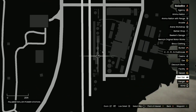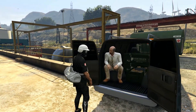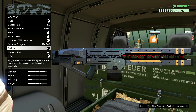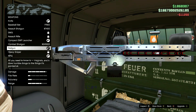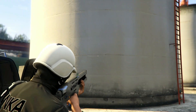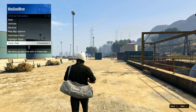Once you get close enough, an icon pops up. Press right on the d-pad, go to weapons, and scroll all the way down to find the rail gun. It's going for $730,000, but with my 18% discount it's around $596,000 — not bad. You can put a skin on it too; I'm going with the platinum tint. To get ammo, register as a CEO and request ammo.